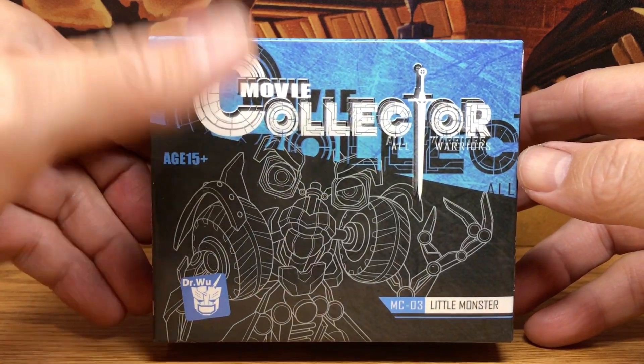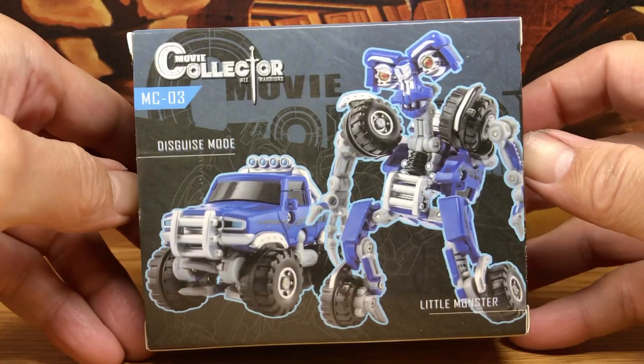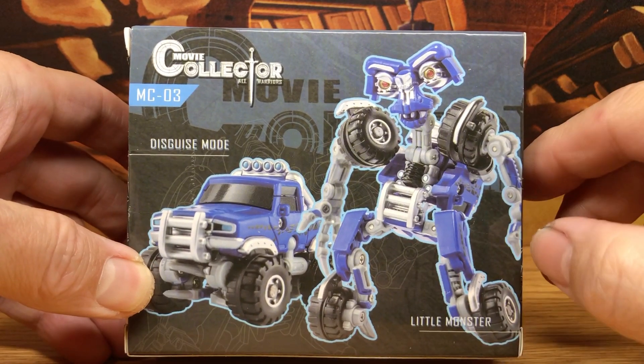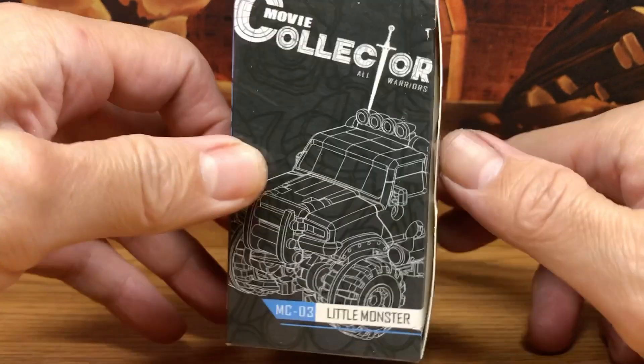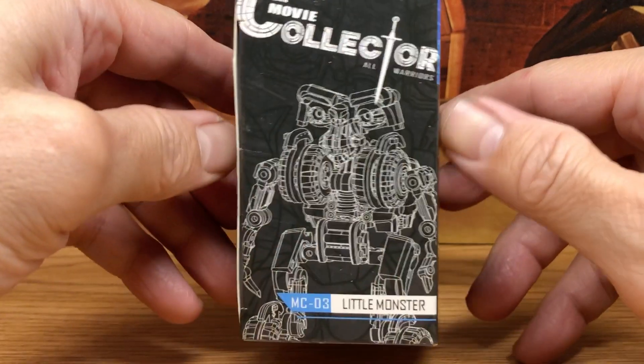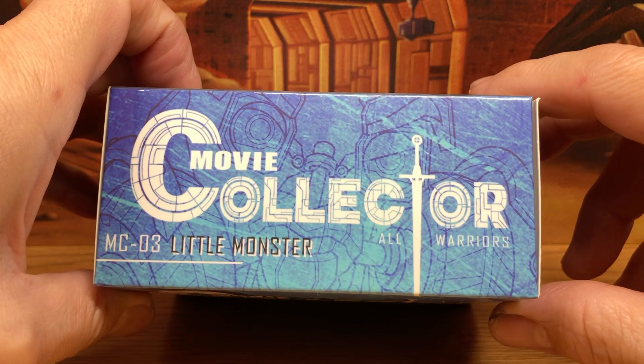Here's the front of the package with the nice drawing of Wheelie. Back of the box with some product images, and you can see how detailed this is. You can see the side of the box with the drawing of the vehicle, the other side drawing of the figure, and the top of the box says 'movie collector.'